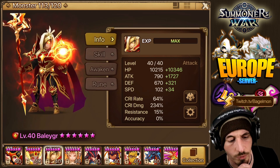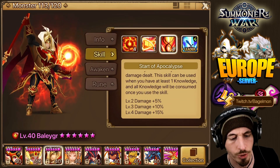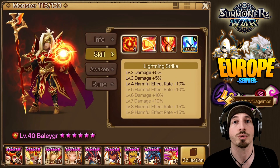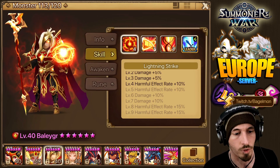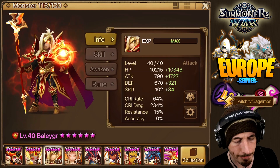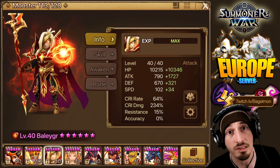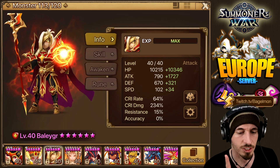For skill ups, skill 3 is skilled up, which is mandatory. Skill 1 he's not really going to use — he should only be using skill 3. So skill 1 skill ups aren't needed for this content. If you use him in other content, that's a different story.